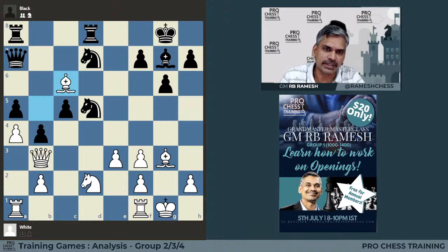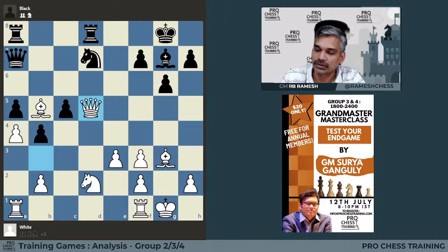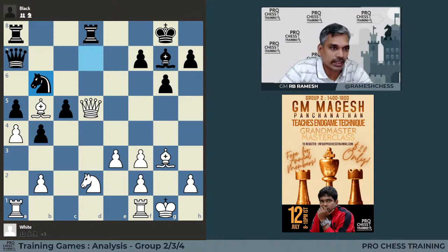So Gelfand went for bishop c6 — the most obvious. Now it looks like he is losing at least an exchange. But let us see what can happen after queen d5. So queen d5 — what can white do? He can play knight to f6, basically attacking the bishop. And at this point, Gelfand likely rejected or stopped considering further what can happen here.